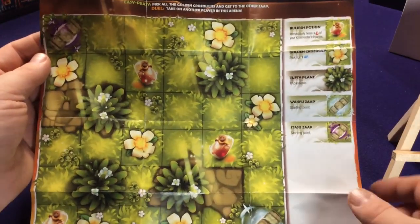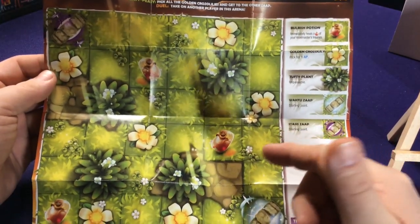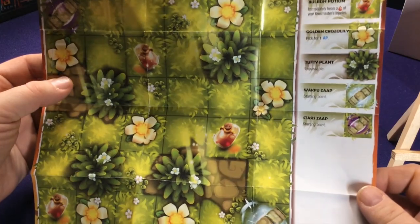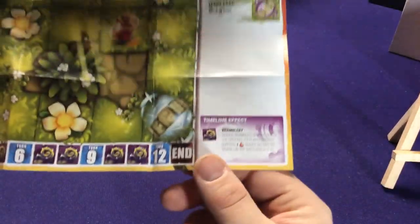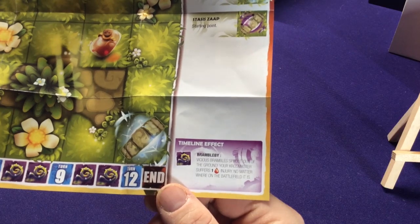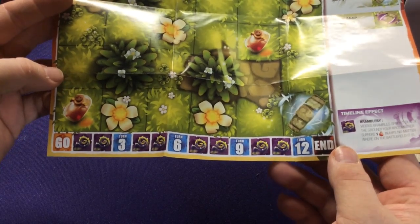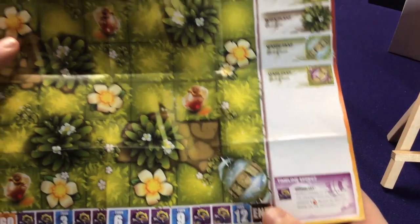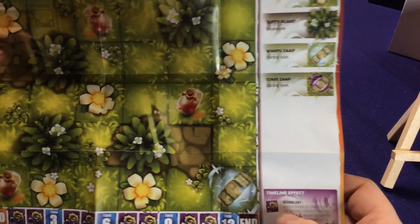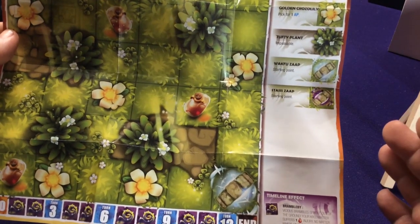Here we have a slightly different map than what we've seen before. This one has some potions and some big flowers — it's the Countryside Duel, number 22. The big thing here is there are no enemies on the map. Instead it says vicious bramble spells out of the ground — your Crossmaster suffers one injury no matter where it is on the battlefield. So every time it hits one of those things you take one damage — there are about eight of them, which is enough to take out a lot of characters, and then on top of that someone else is also hitting you.